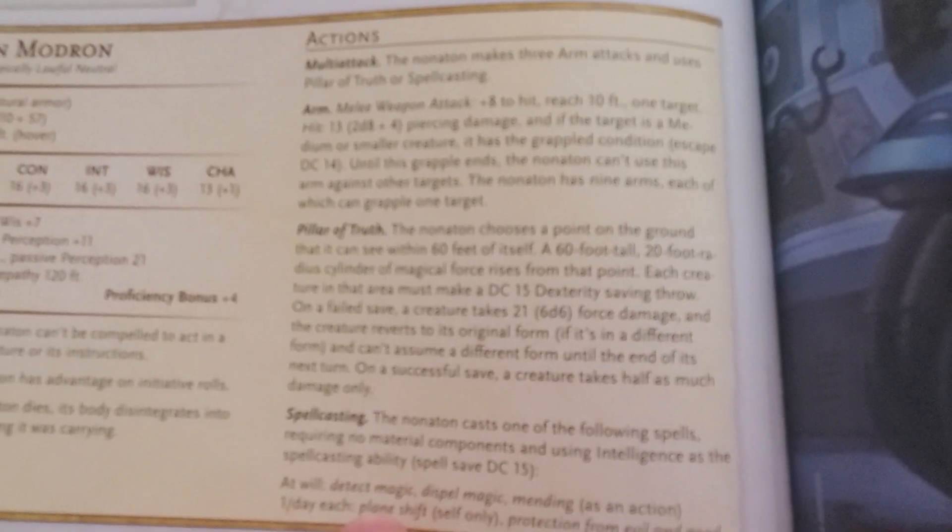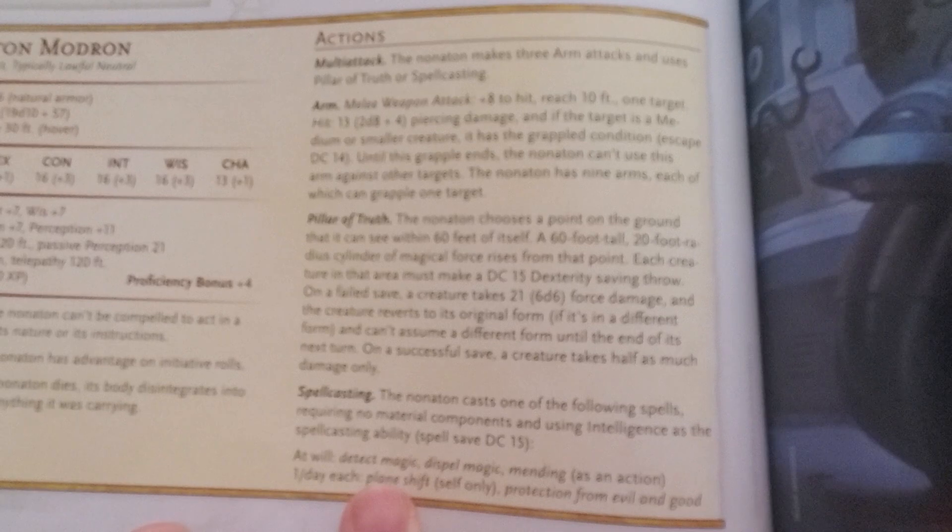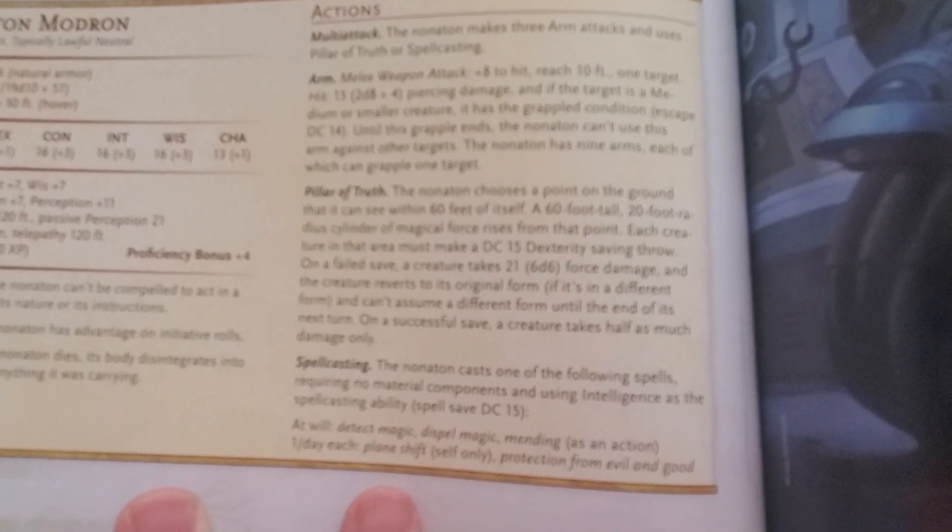They also have Pillars of Truth. Within a 60-foot radius, targets must make a dexterity saving throw or take force damage. They also have a bunch of spellcasting abilities, which is kind of crazy. See you in the next one.